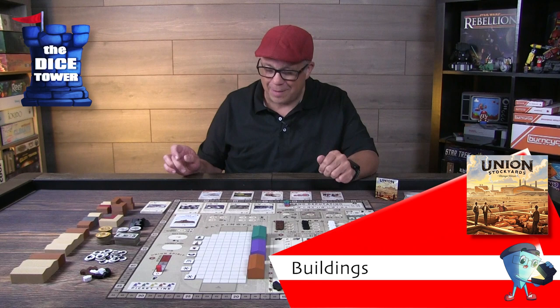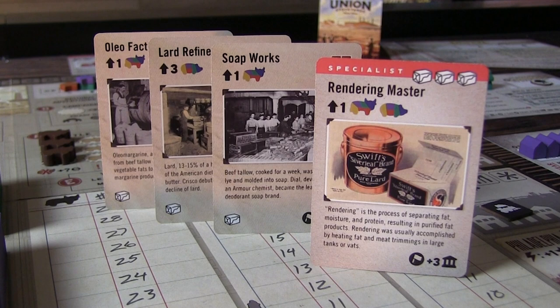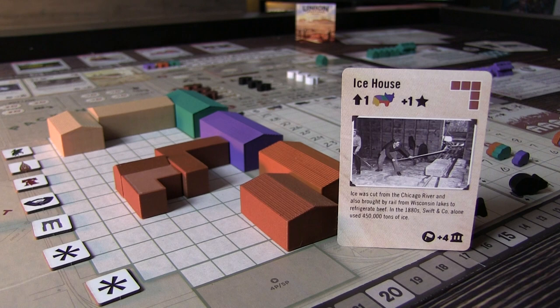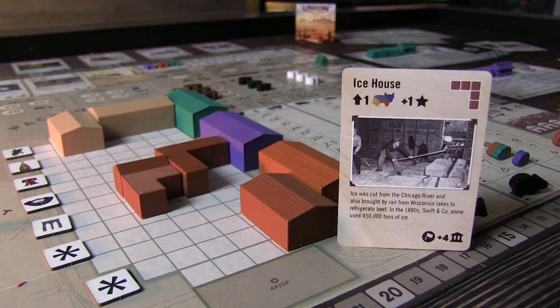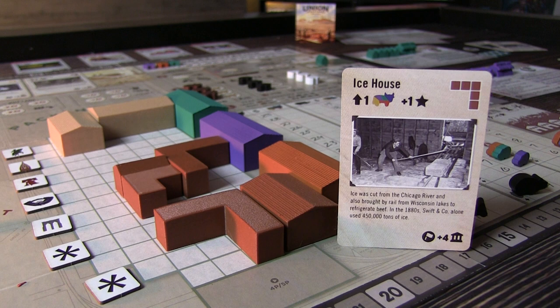There are lots of other worker spots, and we're going to jump to buildings because this might be my favorite aspect of the game. You have building cards across the top of the board, some with icons, and you also have specialists you can unlock once you achieve buildings with a certain number of icons. Each building card shows the shape of the building you'll place into packing town. You have your main building of your color, and you want to build off of that, creating a connected train of buildings so you can move meat around more efficiently.